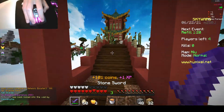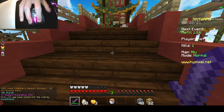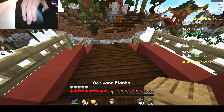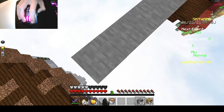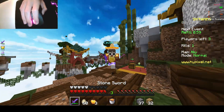Another thing you want to do is block hit. Here is my hit button, and this is my block button. Block hitting is just hitting and then blocking. Always use shielding if you're above 1.8.9. I'm on 1.8.9, so that's where I can block hit.